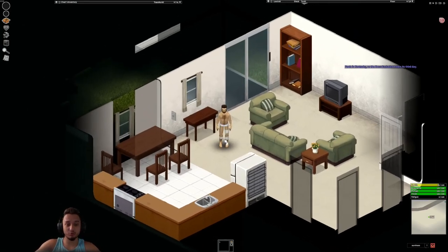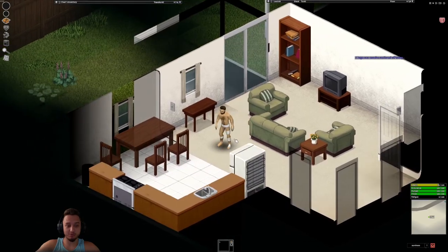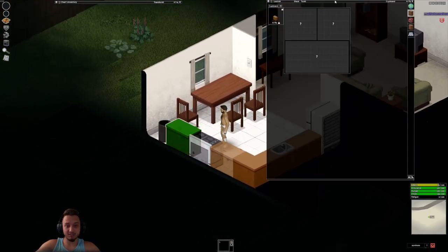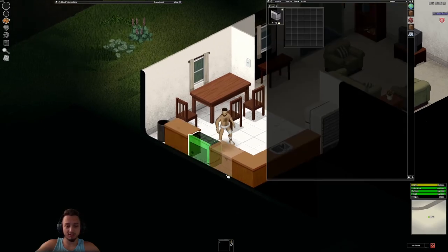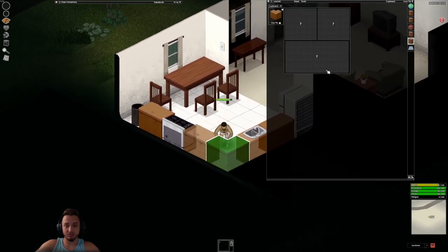Welcome back to seven days to die in Project Zomboid. Today we've been playing a mod known as the horde mod — this adds basically hordes every couple of days. We chose to make it seven days just like seven days to die, and we're also playing in the West Point expansion mod. We spawned over here and we've got this cool little tile inventory mod going on.